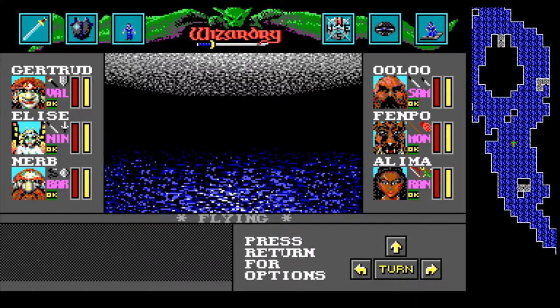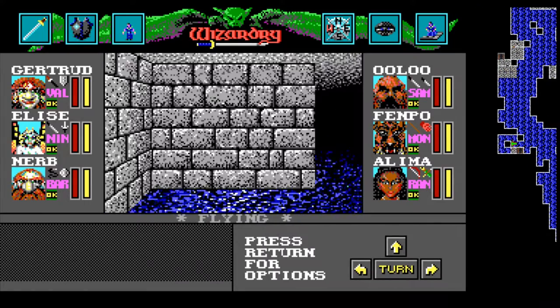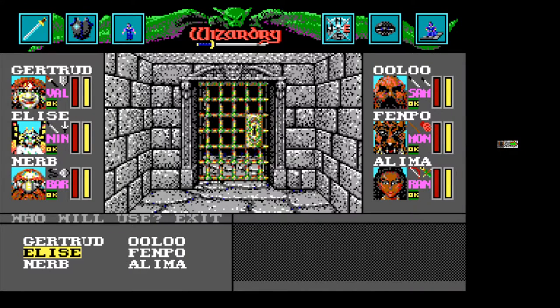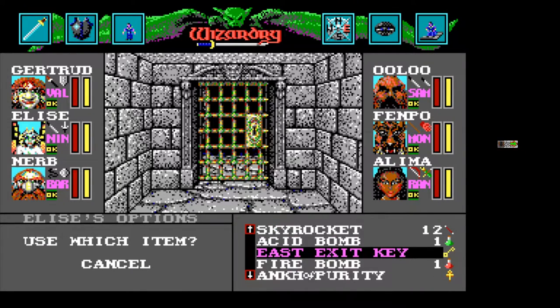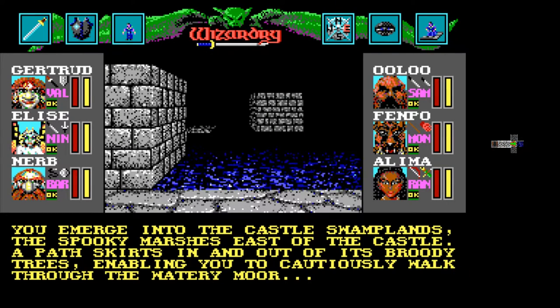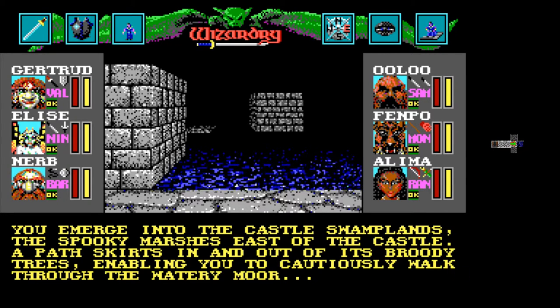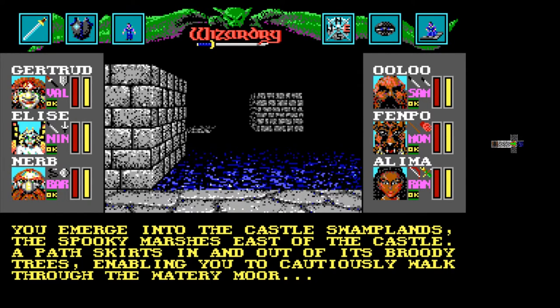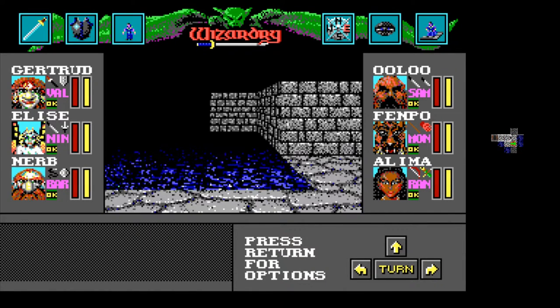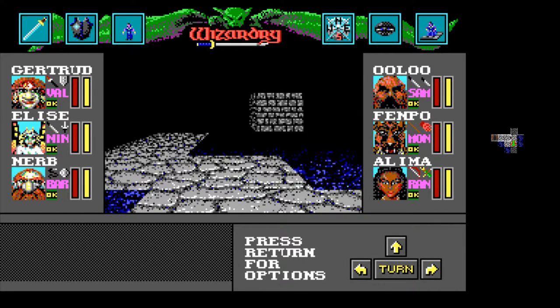I think we want to go up here now and pursue whatever's up these stairs. We have another gate here that we could probably use a key on, and indeed it does work. New area of some kind perhaps? You emerge into the Castle Swampland — the spooky marshes east of the castle. A path skirts in and out of its rooty trees, enabling you to cautiously walk through the watery moor. We can fly, but maybe we'll stick to the path for now. I think we saw the swamps from the towers way back in the first area of the game.